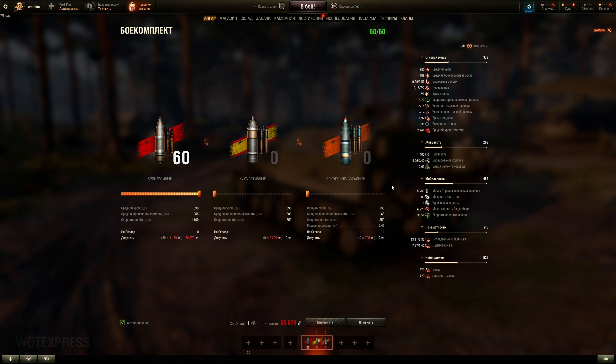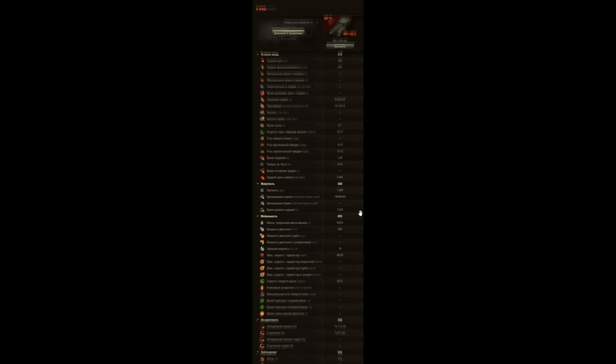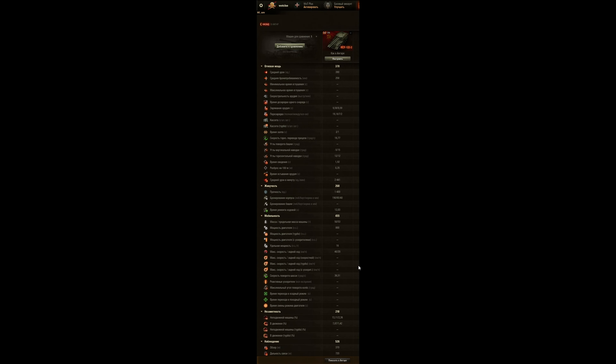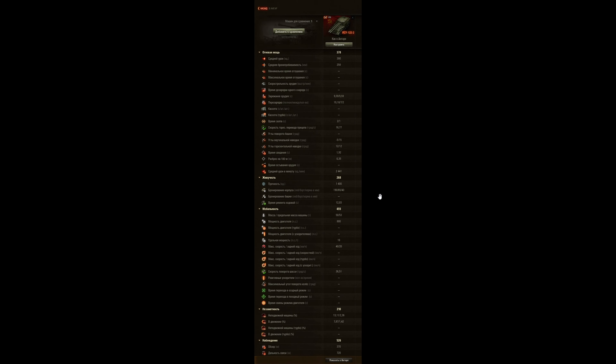Shell velocity is decent for AP, slower for HE. It's gimmicky with the double shot — you might as well just do the same damage with one round of the 152 with better penetration and higher alpha, without the longer exposure time. When you do the double shot, you have to prep for it, giving enemies a window to fire on you. Preparation time is quick — about 2 seconds compared to 2.5 or even 3 on the 703. But switching the gun after is slow, so you might as well just single shot and reduce your exposure.